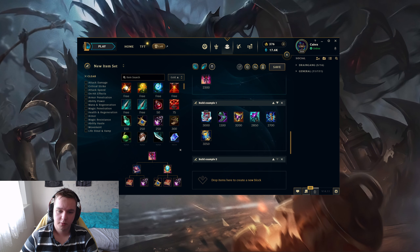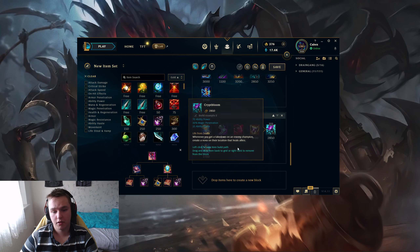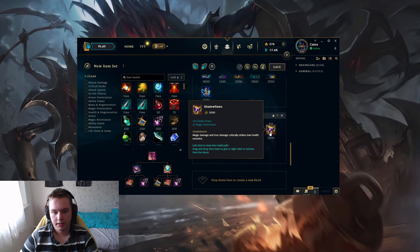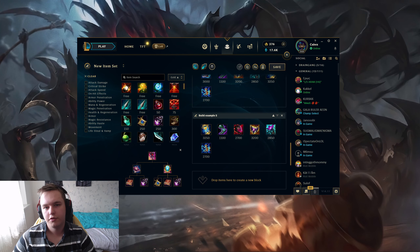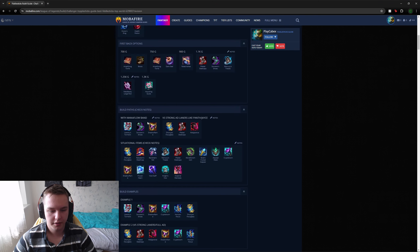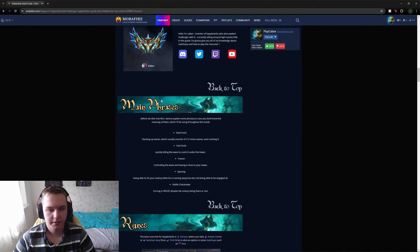Here are your two build examples. The first build path is the Liandrys path — this is what I usually buy. You can swap, for example, Zhonya's fifth and Horizon Focus sixth. But usually when you play Fiddle, your full build is going to be four or five items — you usually won't make it to a sixth item. The second build path is with Zhonya's, Shadowflame third, Cryptbloom fourth, Horizon Focus sixth. You would swap between percentage pen and flat pen depending on who you're playing versus. Also, don't look at my OP.GG builds — if you want to see what's good, go to Mobafire, where I constantly update the guide with back options and recommended items. I'll leave the guide link in the description below.